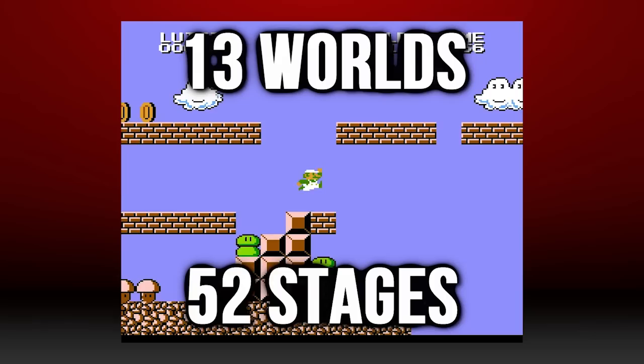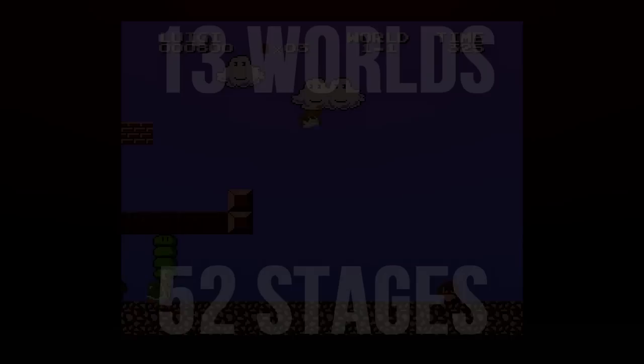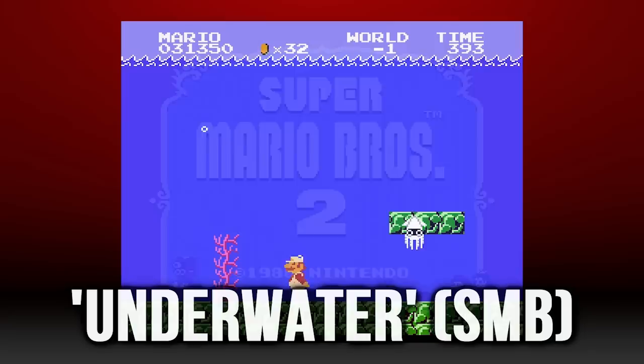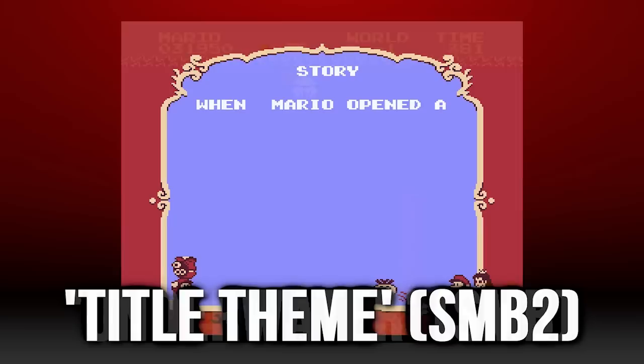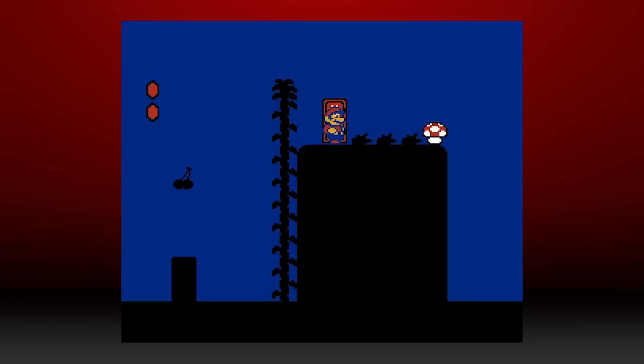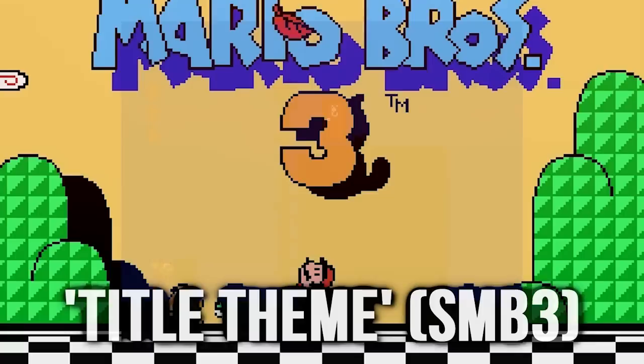Worlds A, B, C, and D were also included, bringing the Lost Levels' count of worlds up to 13, with a total of 52 stages. Moving into the outside-Japan version of Super Mario Bros. 2, let's go into some music trivia. Super Mario Bros. 2's title screen is a sort of jazzy remix of the underwater stage music from Super Mario Bros. 1. Super Mario Bros. 3's title screen was added specifically to try and more closely tie the game in with the Mario franchise, and another remix of the underwater theme was then used for Super Mario Bros. 3's title screen as well.